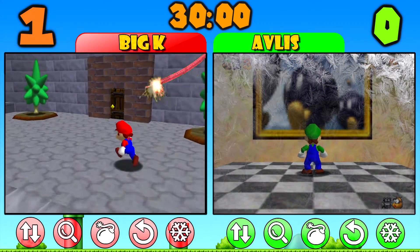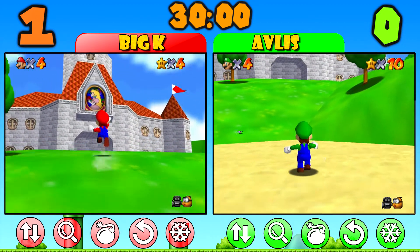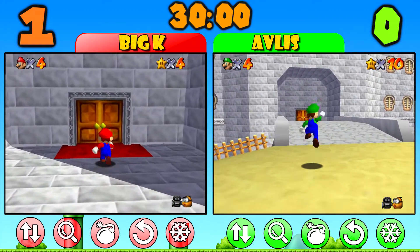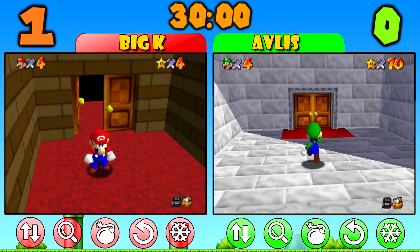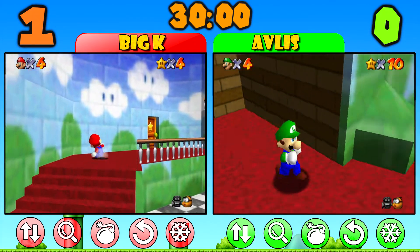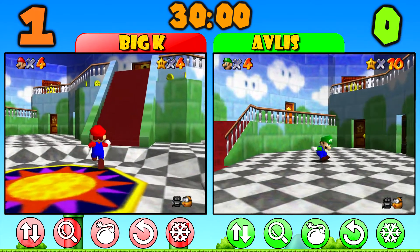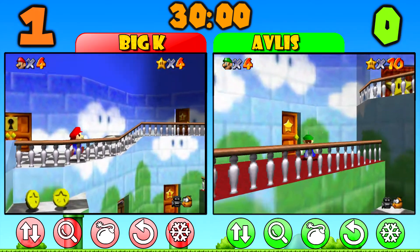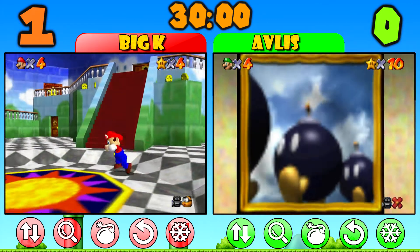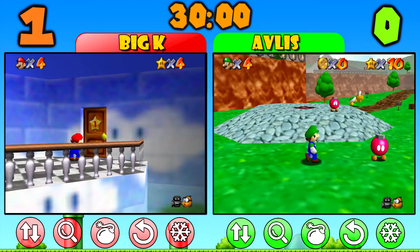Another lifeline we have is Redo Achievement. Basically, we tell the other player to redo an achievement he already completed, and at that exact point he has to leave everything he's doing and go do that achievement again. You can't keep doing the achievement you're currently working on — you have to leave the stage, except if you're already in the stage where you need to get that achievement.